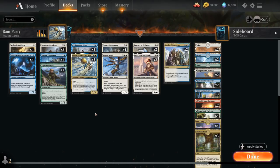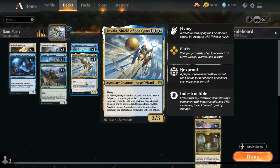One of the party payoffs is Linvala, Shield of Seagate — a 3-mana 3/3 legendary angel wizard with flying. At the beginning of combat on our turn, if we have a full party — meaning we control a cleric, rogue, warrior, and wizard at the same time — we choose a target non-land permanent an opponent controls, and until our next turn it can't attack or block and its activated abilities cannot be activated. We can also sacrifice Linvala at any point regardless of having a full party, then choose Hexproof or Indestructible, and creatures we control gain that ability until end of turn — a nice way to protect our team from a sweeper effect.